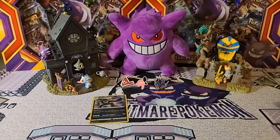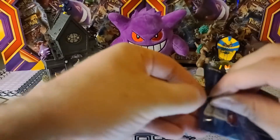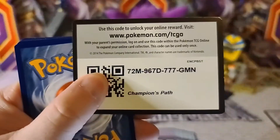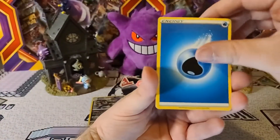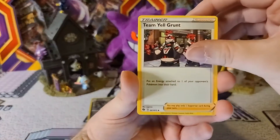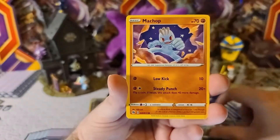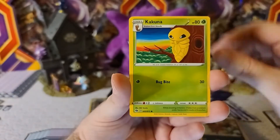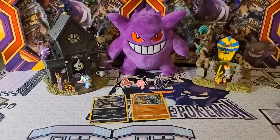I think we're going to do the same challenge we did before when we opened the first ones out of that sealed case — let's see if we can get all the holos before we get a duplicate. There's the code card. We got Water Energy — bad. Team Yell Grunt, Pokemon Center Lady, Great Ball, Galarian Zigzagoon, Machop, Swoobat, Nickit, Kakuna — Scrafty is the reverse and Machamp is the holo.